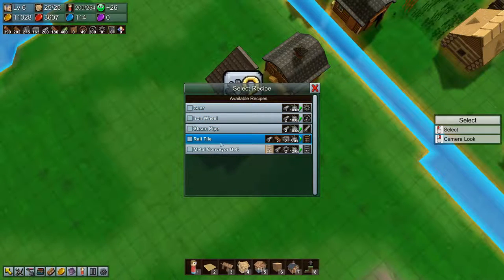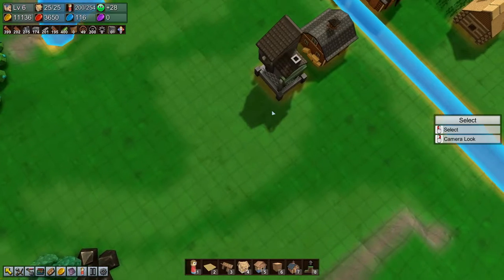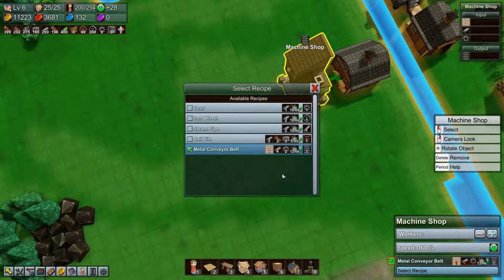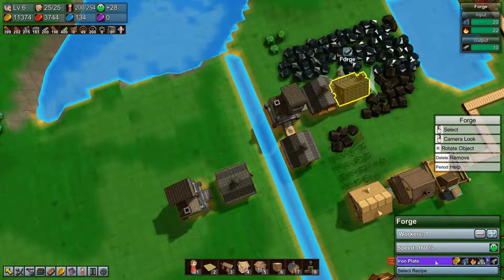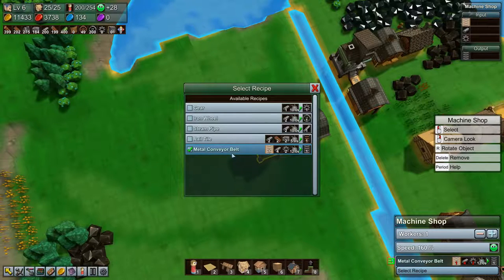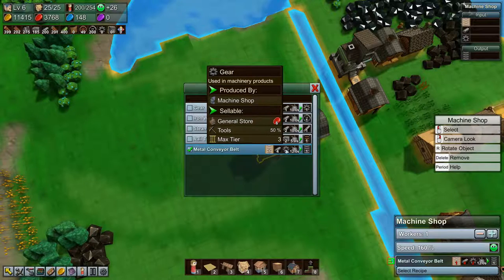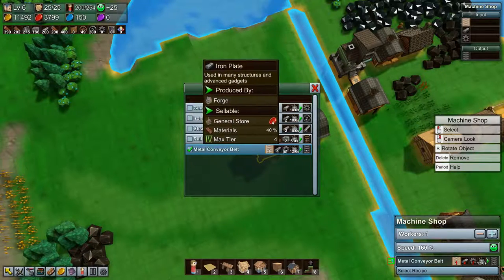We need a machine shop to make — you know what, let's do metal conveyor belts first. That takes 12 seconds. Gears take 10 seconds. The forge takes four seconds to make iron plates, so that's 16 seconds for iron plates it needs, and 20 seconds for gears. If we put more people in there, we can work with that — so I think we need two forges for sure.